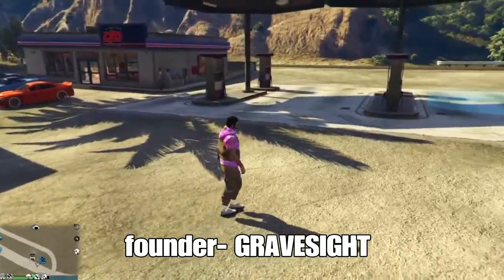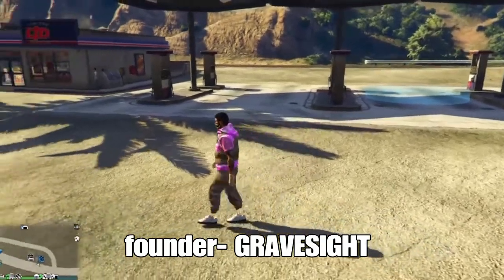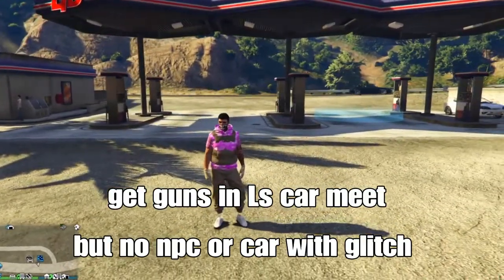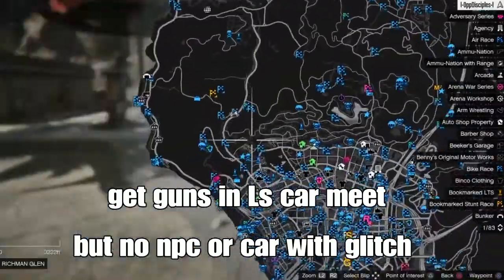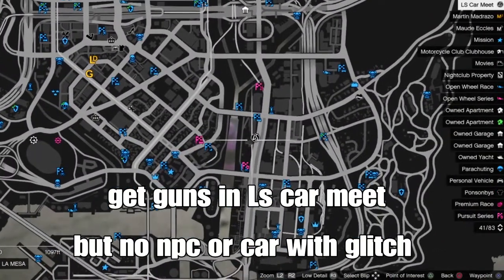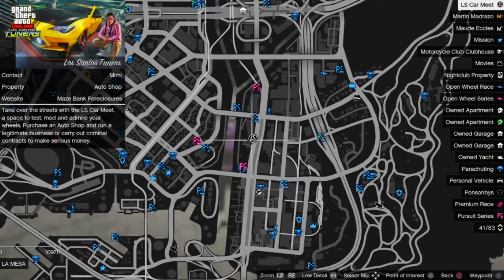Kind of cool, but the bad thing when you do the glitch and you're spawning in the LS car meetup with your guns, there'll be no NPCs, no cars. But if you find the glitch you could do like run-and-gun or some challenges with your friends — kind of cool. You could do hide-and-seek and that.